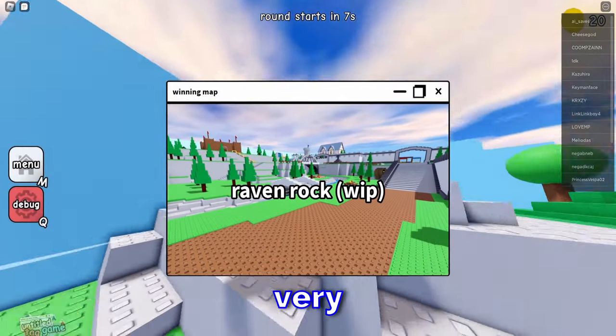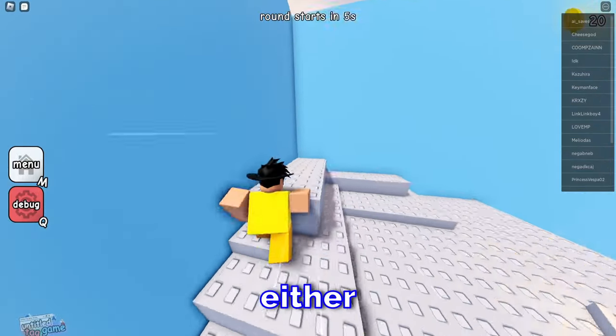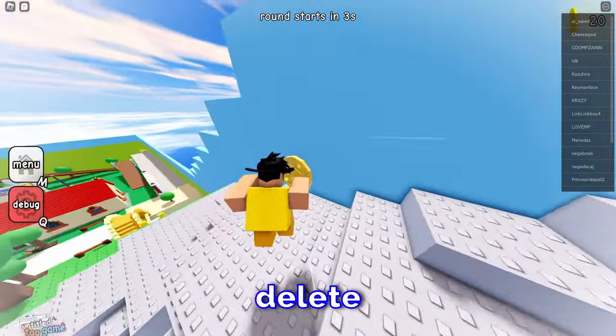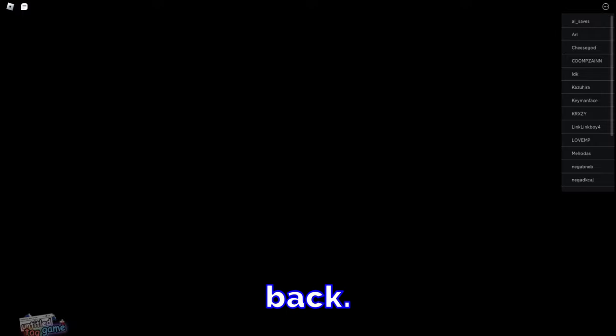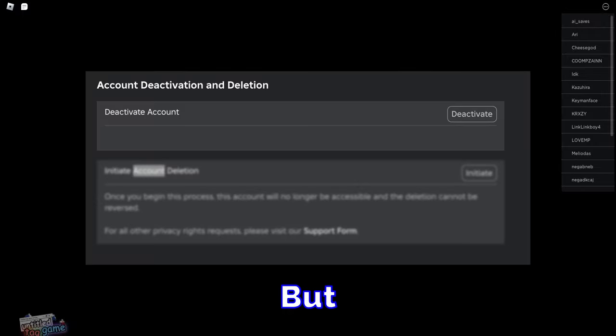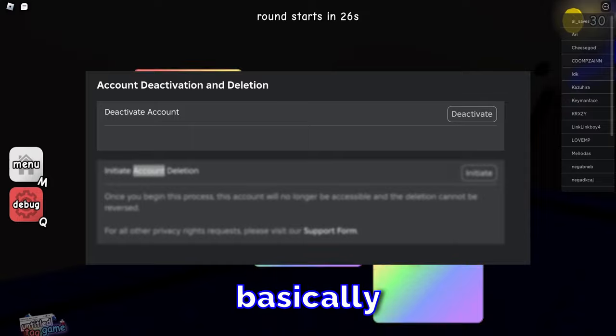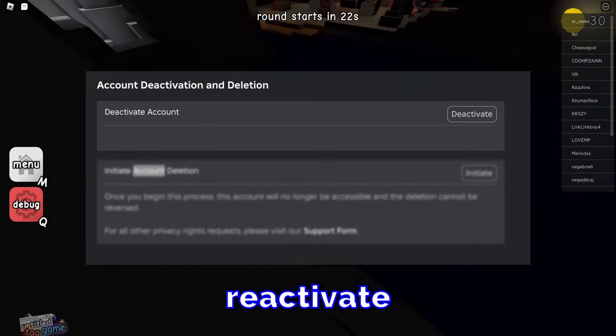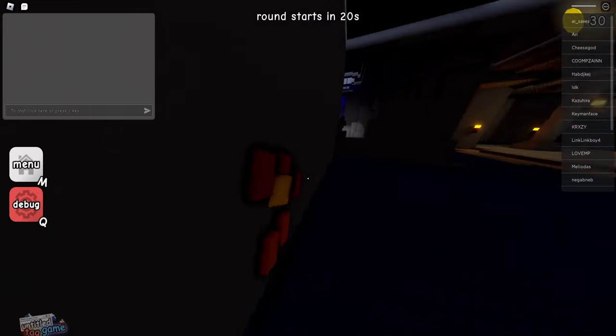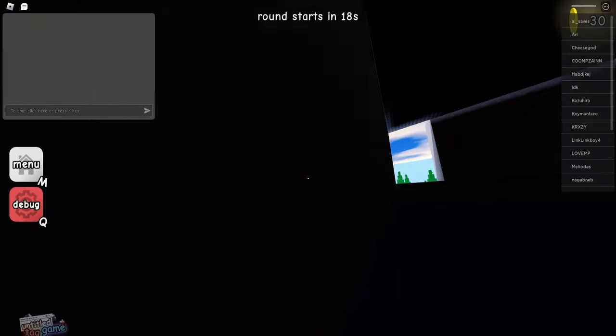There's an image of a delete account — or deactivate account — option right in your settings. You can choose either to deactivate or delete your account. If you delete your Roblox account, you can't get it back. If you deactivate it, your account is hidden until you want to reactivate it. But if you delete it, your account is gone forever.